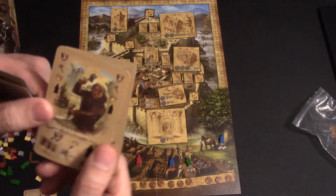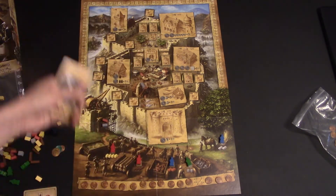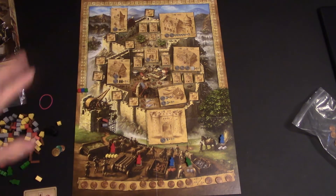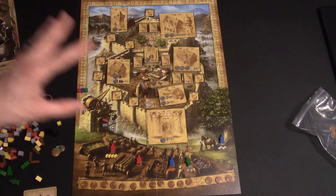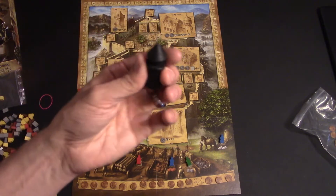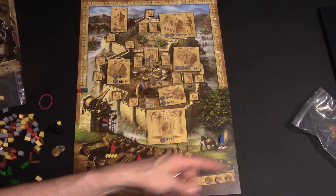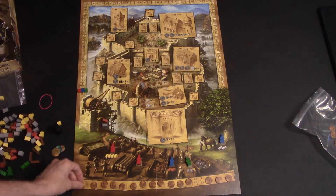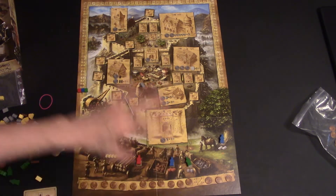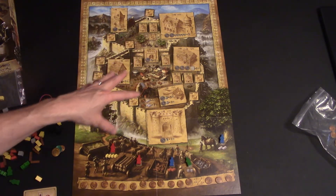The stonemason also builds for points — and that's the only other way you can place people on the board. You want to place people on the board because that's how you get your end-game points. At the end of the game, after one turn someone passes the castle piece to the next player, that player takes the next coin on the track, and they keep going. When the coins are done, the turns are over — you finish the round, add up victory points, and whoever has the most wins.